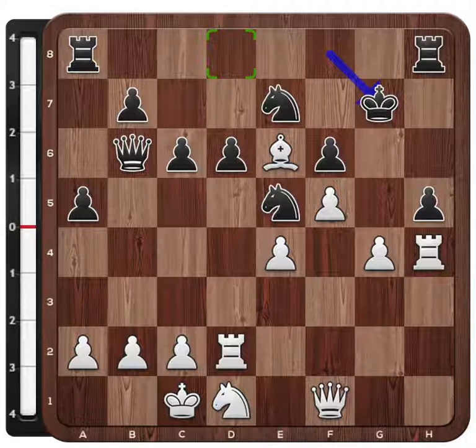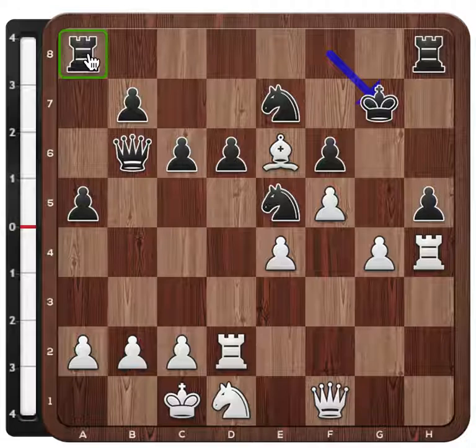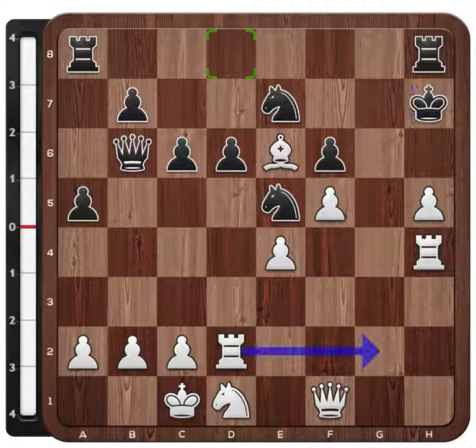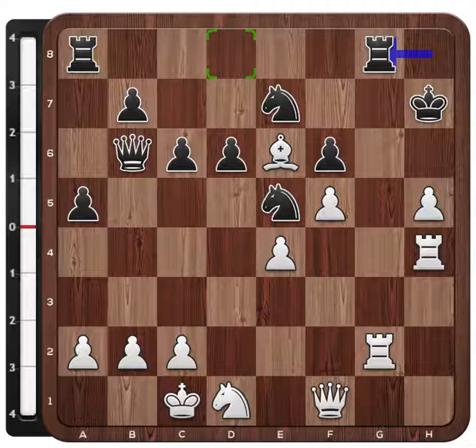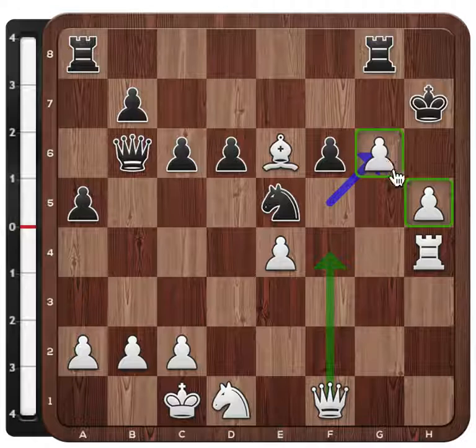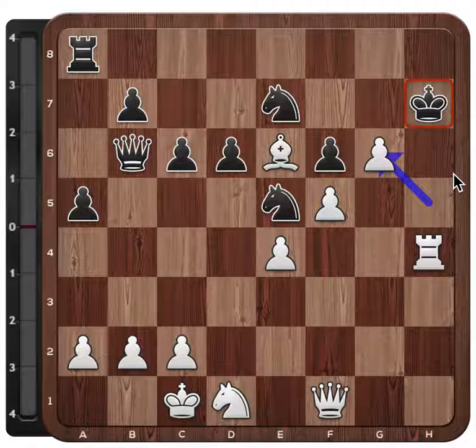Black tries to maybe activate the rook, but it's already very hard to play because white can now take this pawn. After Kh7 — probably the idea was to tuck the king in — white simply brings in the rooks. The engine already says white is totally winning. Rook to g8, and now interestingly, rook g6. Black could take this and win an exchange, but this would allow white to take back with the pawn and get two passed pawns, which is more valuable than an exchange. So white is very happy to put the rook here.